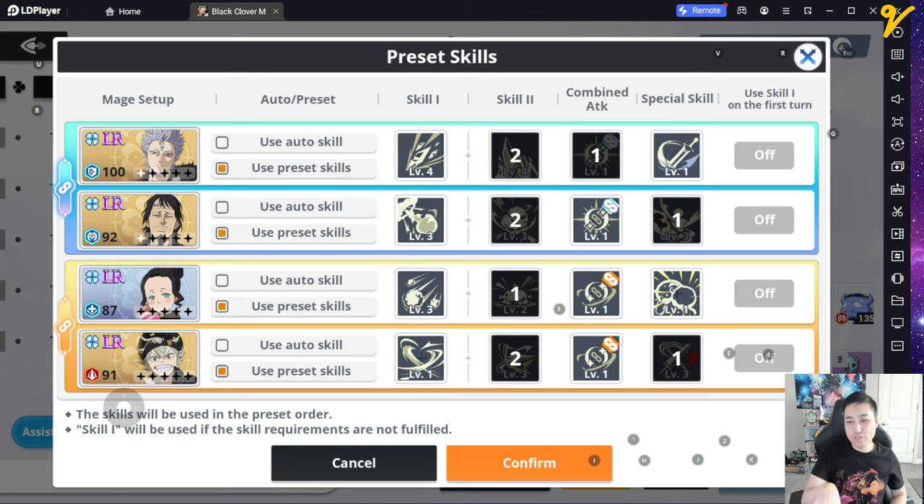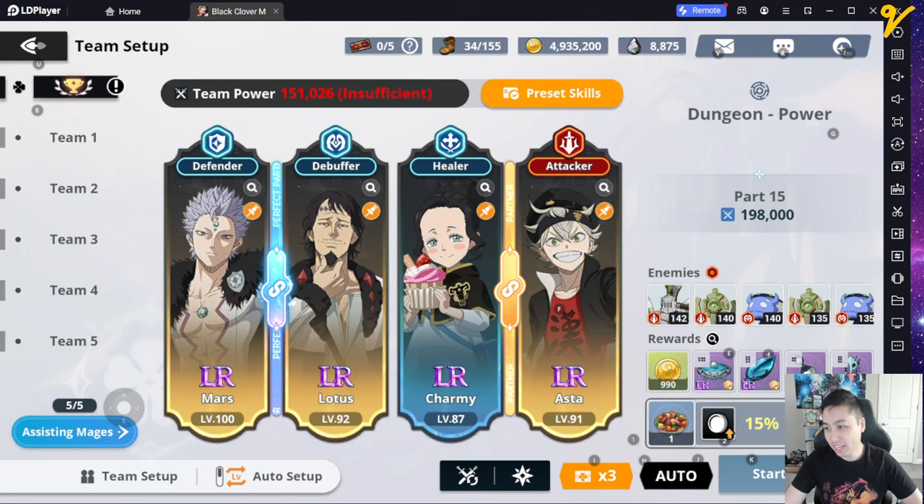You don't even need to care about the fourth slot. It would clear faster if I finished building Blue Yami, but it is what it is. Hopefully you guys enjoyed that quick video — let me know if you have any questions. I cleared this when I was at around 138–140k team power, not even close to current. But since we have type advantage we can cheese it a little bit. Later days — I do stream on Twitch, by the way.